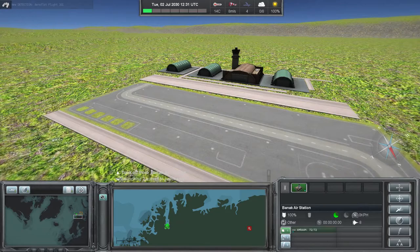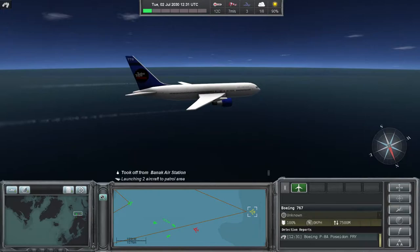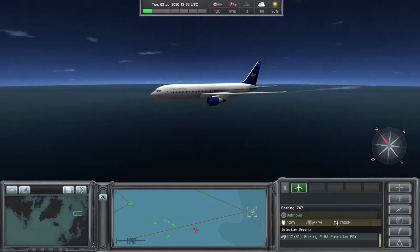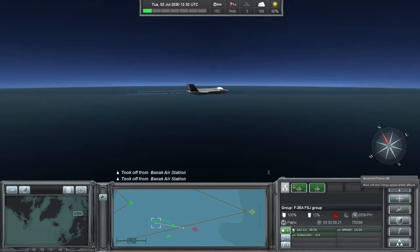We've had a detection of an Aeroflot civilian airliner, so we'll need to be careful. You can see that marked in yellow on the map — a Boeing 767. The tail is saying Turbo Tape Games, or TTG Airlines, which is cute. That's the name of the developer of Naval War Arctic Circle. This Boeing 767 is operated by Aeroflot, or Turbo Tape Games, and we can't shoot this down.